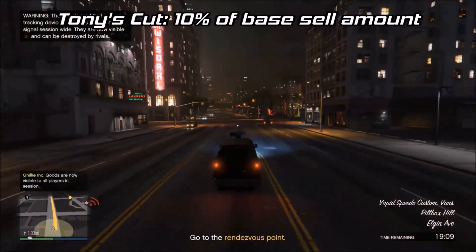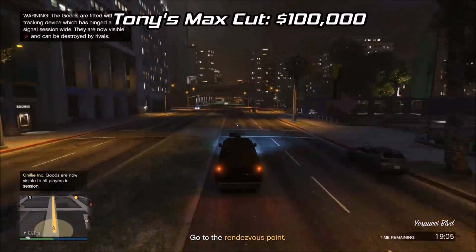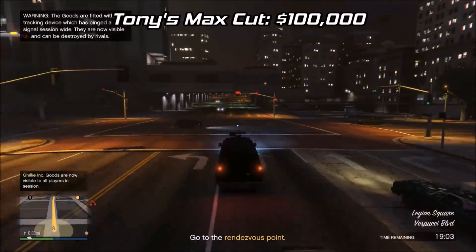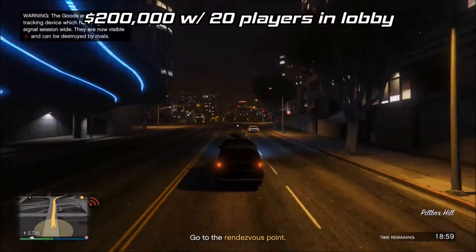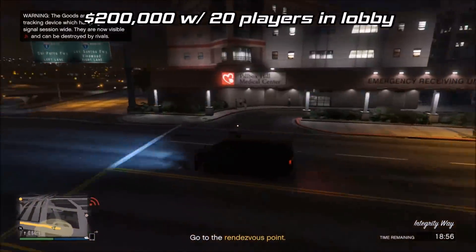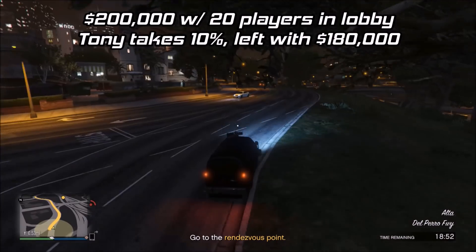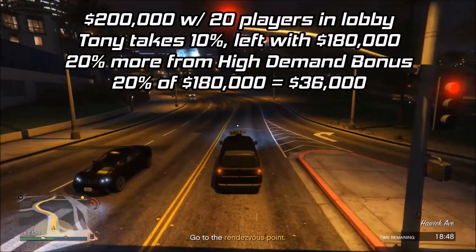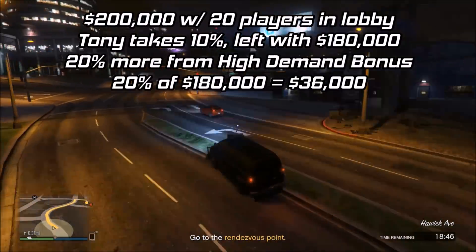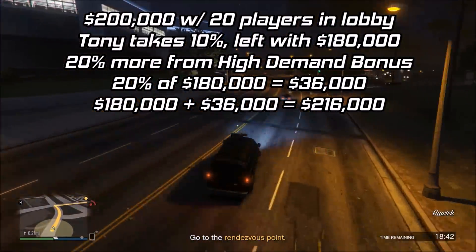According to FunumW2, Tony will take 10% of your base profit before the high demand bonus is calculated, with a max cut of $100,000. So if you sell the full $1,690,000, he would actually be making less than 10%. For example, if you sell for $200,000 with 20 players in the lobby, Tony takes 10% leaving you $180,000, then you get a 20% high demand bonus — 20% of $180,000 is $36,000 — so in the end you'll make $216,000.